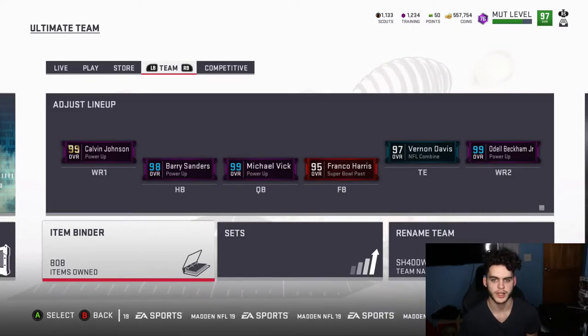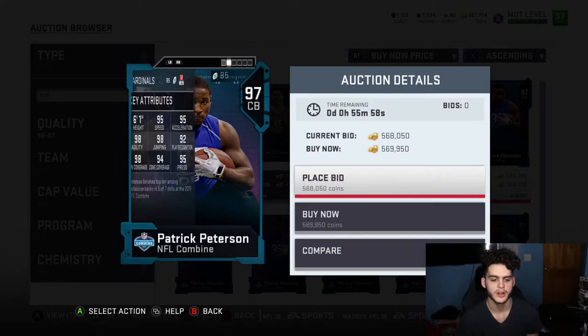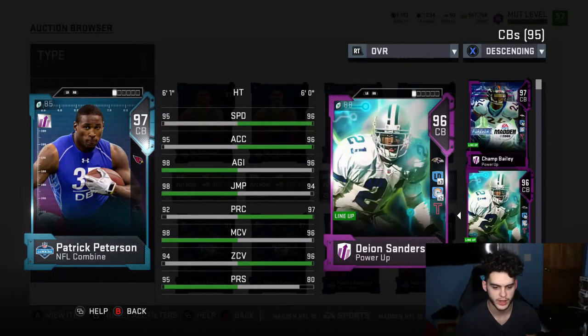These cards are in no specific order. I am 10k away from a card during this video — the second I see it go up for the price I want, I'm buying it right now. This card is an end-game cornerback: if you get him, you set him and forget him, done for the year.